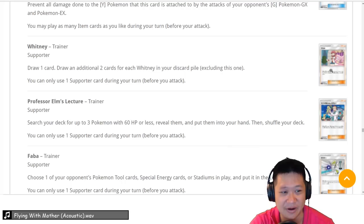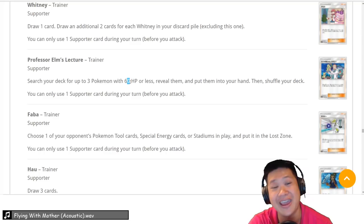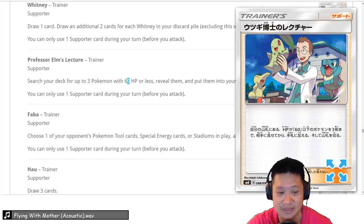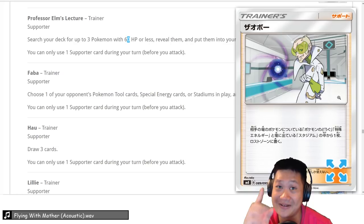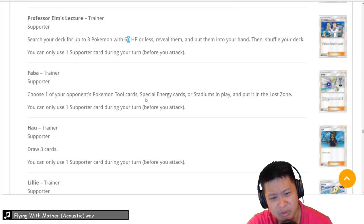Professor Elm's Lecture — a more balanced version of Brigette. You get 3 Pokémon with 60 HP or less and put them into your hand. If you're using a GX deck that evolves from 60 HP, you'll need this. You'd want to open with this along with Tapu Lele and Mina Faba. And Field Blower is a bit strong right now — it makes things like Wish Baton useless. Now it's a Supporter card where you can permanently remove a Special Energy like Double Colorless, Poké Tools, Choice Bands, and Stadiums to the Loss Zone. So that Poké Tool is gone for the rest of the game.